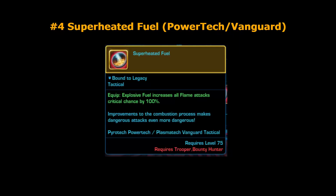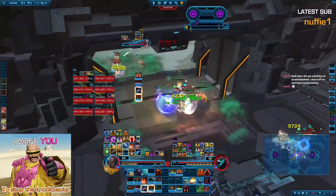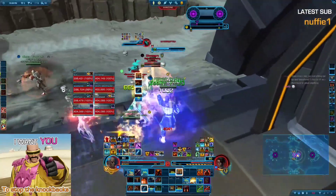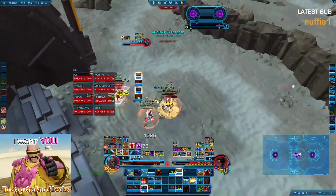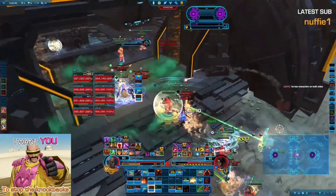At number four we have Superheated Fuel. This one is OP in PvP but also in PvE. You can use it on Pyrotech, Powertech, but also on Shieldtech, which is the tank. And of course if you're playing Republic, you can use it for Shield Specialist, the Vanguard tank, and Plasmatech. It gives you 15 seconds of automatic crits, and because of how the game works, these crits are going to be super crits — they will hit harder as your critical rating gets converted to extra critical damage. This one is really OP because it gives you 15 seconds of incredibly overpowered damage, is really consistent, and if you time it right, it's almost always a guaranteed kill.